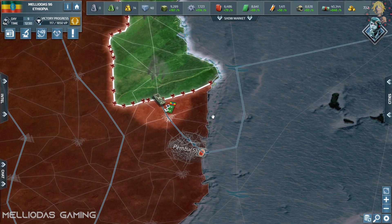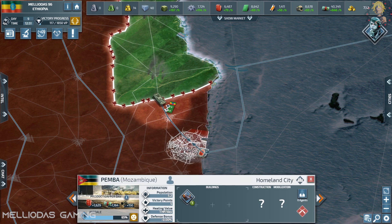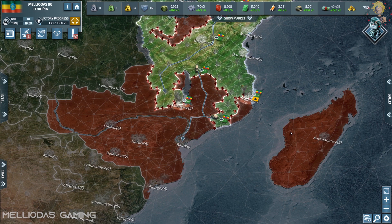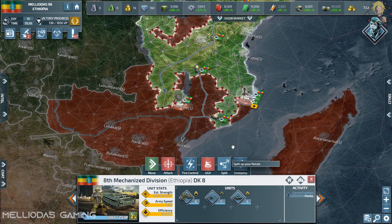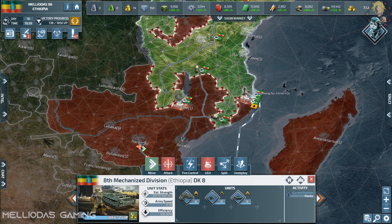Now I'm advancing through Mozambique's territory to destroy them with this beautiful stack. I currently have 34 offensive points because I'm in the jungle, which gives a penalty to mechanized infantry. But now I have the level 2 UGV.